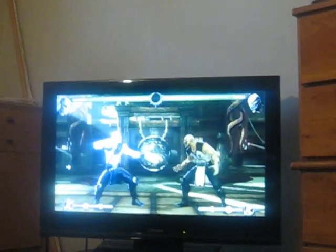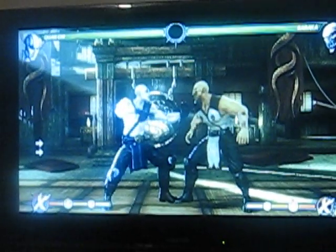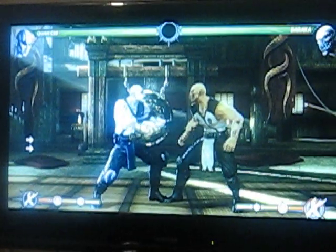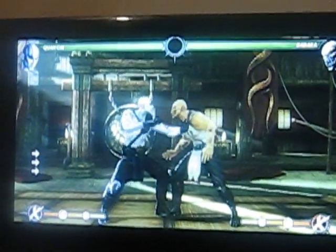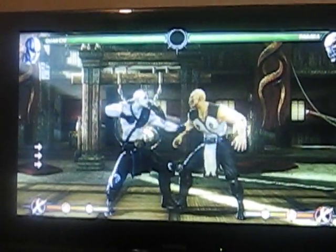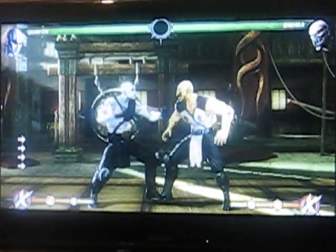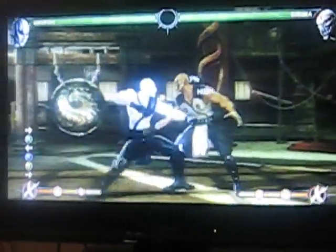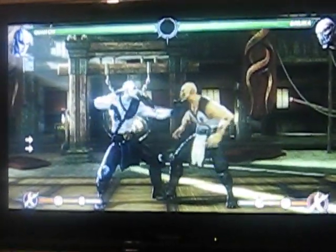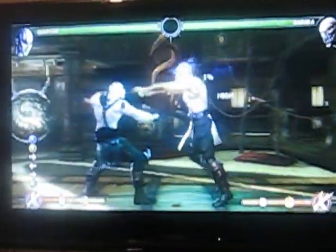Another big thing, getting back to some of the vortexes — there are a lot of really big vortexes that some people claim they find. Some of them have been confirmed, some of them haven't. This is actually one of my personal favorite vortexes that I made. It starts off with a target combo: that is back A, and then you hit X and Y simultaneously. This right here is the beginning steps to it. You start off with this, and while they're popped up, you would then go into forward 1, 2, and then you can cancel this into the trance.